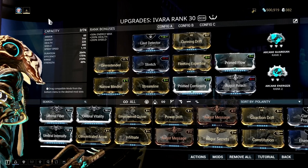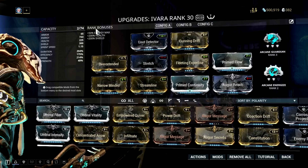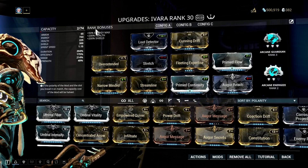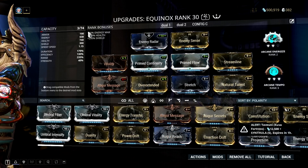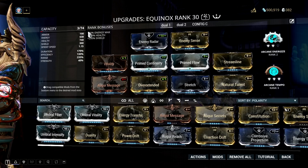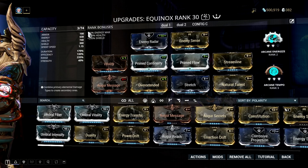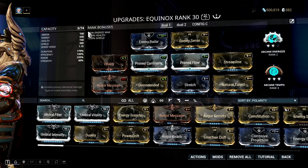The problem is the build. For your sleep arrow to work properly on this mission, you need to have lots of range. Basically, what you need here is lots of range plus duration. That's it. Same thing with Equinox — another great floof hunter is Night Equinox. She can also put those animals to sleep with her second ability. Just like Ivara, all you need to do is mod her with lots of range and duration, and then you are good to go.